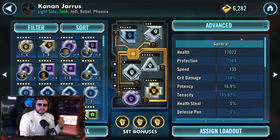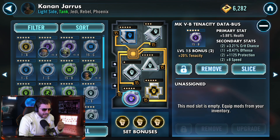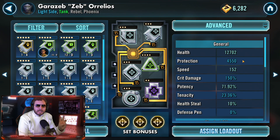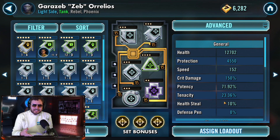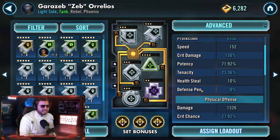Moving on to Kanan Jarrus — we're running as much tenacity as possible because I want him taunting and cleansing himself and other characters that may be getting debuffs on the field. We're trying to make him as durable as possible with tenacity, protection, and health. For Zeb we're giving him as much potency as possible — running triple potency sets — because we want to daze, stagger, and stun the enemies and use him to call assists.